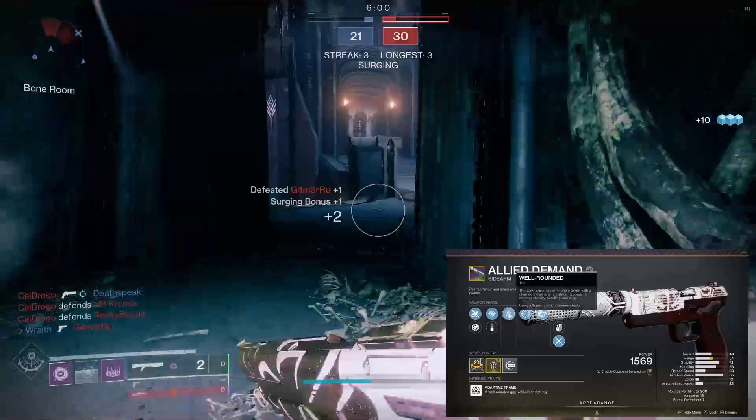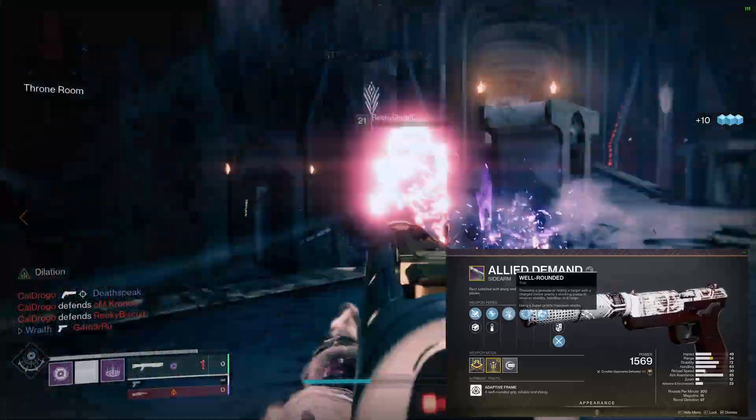So what do we have with well-rounded? Throwing a grenade or hitting a target with a charge melee grants a stacking bonus to weapon stability, handling, and range. Using a super grants maximum stacks. You just throw your nade — you don't need to hit any damage with it — or you hit somebody with your charge melee, which on void Warlock like we are today tracks extremely well. Then you have 10 seconds of increased stability, handling, and range. You don't even need rangefinder when you have well-rounded.